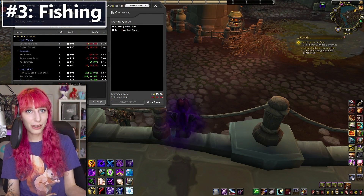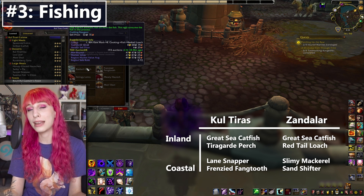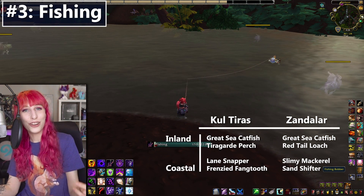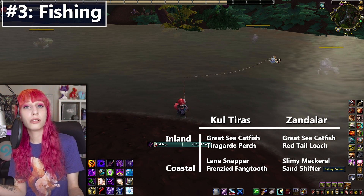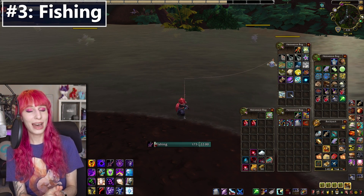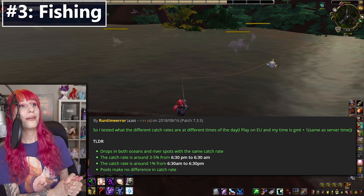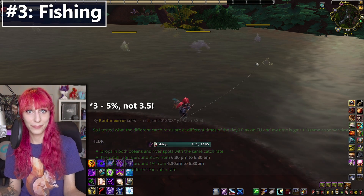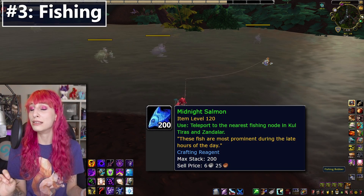The three keys to making gold with fishing in BFA: one, pick the right place. You'll catch two specific types of fish depending on whether you're coastal or inland, and Kul Tiras or Zandalar. Learn where the different fish are from and go fish where the fish are worth more. On my server that's inland Zandalar for redtail loaches for the feast, and coastal Zandalar for slimy mackerel for the haste food. Second, pick the right time — the midnight salmon drop rate is much better at night, around 3.5% from 6:30pm to 6:30am versus about 1% otherwise. Midnight salmon are an important feast ingredient and tend to sell well — and do not right-click them to teleport to a nearby fish pool, it is never worth it.